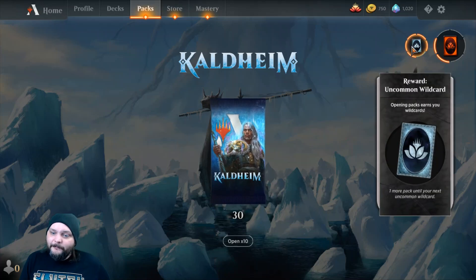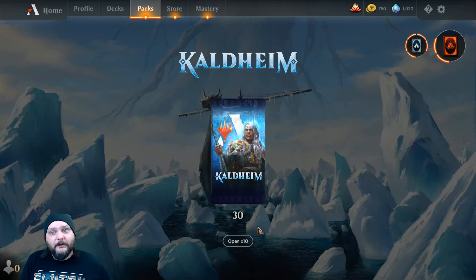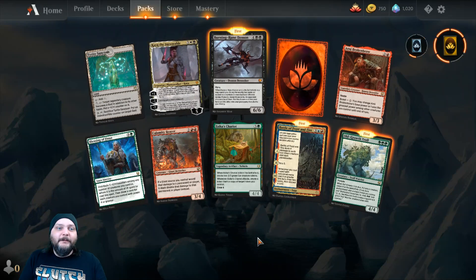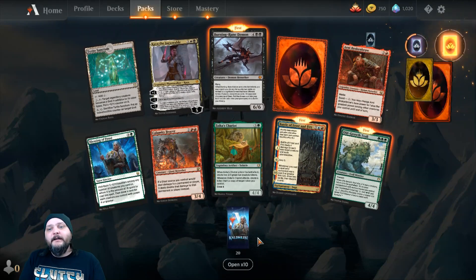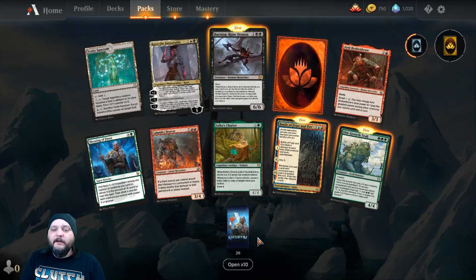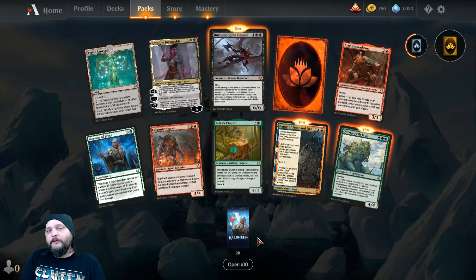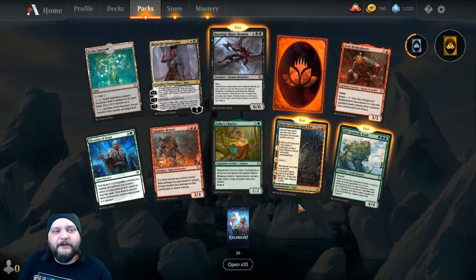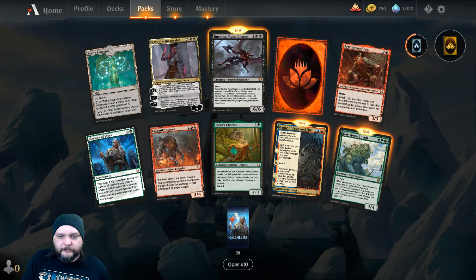Looks like a common — an uncommon I should say. So let me just click on that and then we'll go through the cards, shall we? Magic Arena openings usually are going to be these types of 10-pack openings. Every now and then I'll just open one or two if I need some more videos, but I'll try to keep it to this. But anyway, first and foremost, let's start at the bottom because we got a lot of mythics apparently.